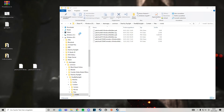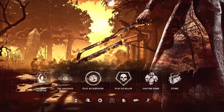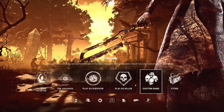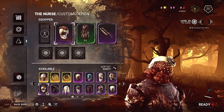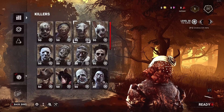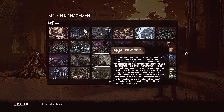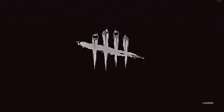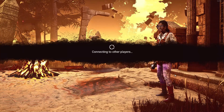Now run the private server launcher again and press 2 to launch the private server. Press any number again to continue. We're now in the private server — you can access the archives, and when you go into a custom game you can see you've got all the cosmetics, all the characters unlocked. Pretty much everything. Select any map, hit ready, and you're able to load a match even when alone on the private server.